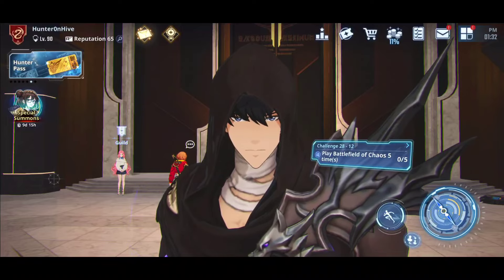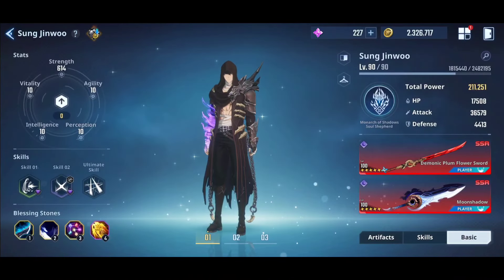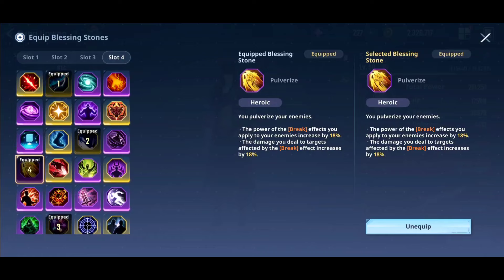Let's talk about Sung Jin-Woo — how to build him to defeat Demon King Baron on Day 1. Starting with blessing stones: Demon King Baron has a break gauge, so it will break constantly. There will be 2 phases and the fight is heavily break-dependent — you must break him. The most important blessing stone is Pulverize. Pulverize increases your break damage and also the quantity of break.